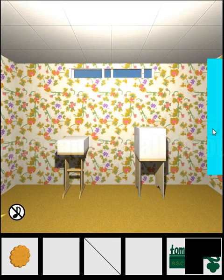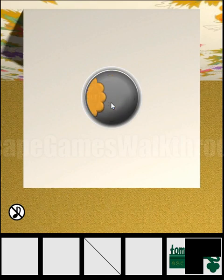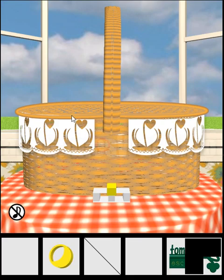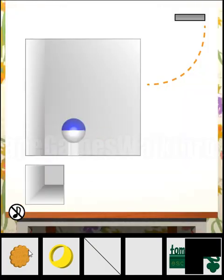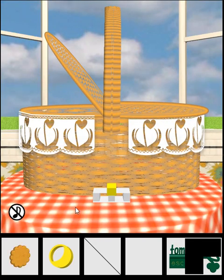Here we have a cookie that first we can exchange for a token. Then going back again onto this basket, take the cookie one more time. Now let's play this mini-game — we push and pull the cookies, and I hit the part of the key.